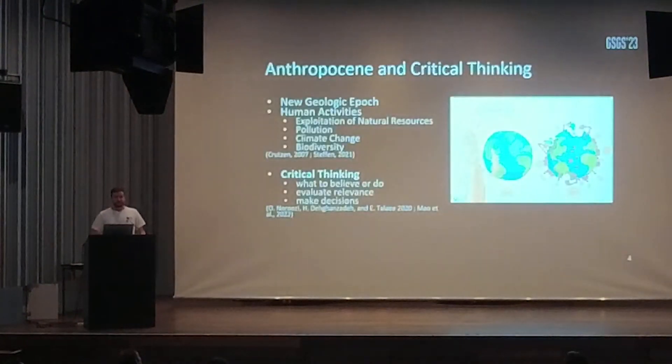Anthropocene is a new geological epoch characterized by human activities on the planet. These actions will impact the availability of natural resources, pollution, climate change, and ultimately biodiversity. A really important skill is the ability to decide what to believe or what to do, and to evaluate the relevance of available information and make one's own decisions. To understand the Anthropocene, teenagers must be aware of their own relationship with knowledge and environment, and since the Anthropocene is a really complex topic, a systemic understanding is needed, as well as critical thinking.